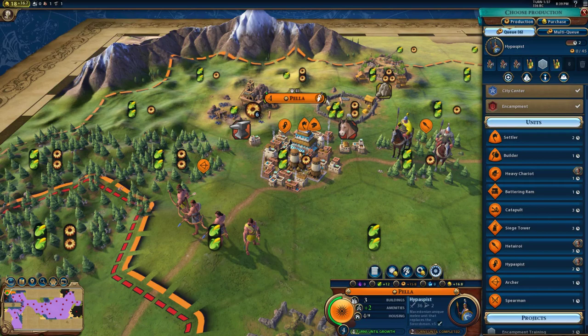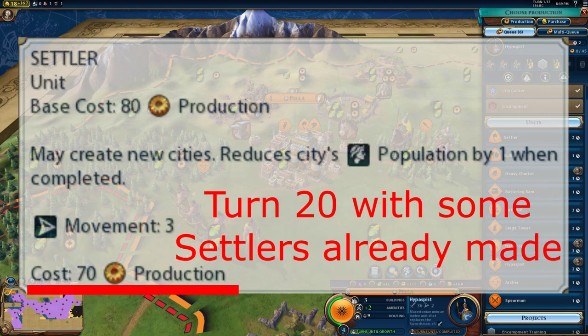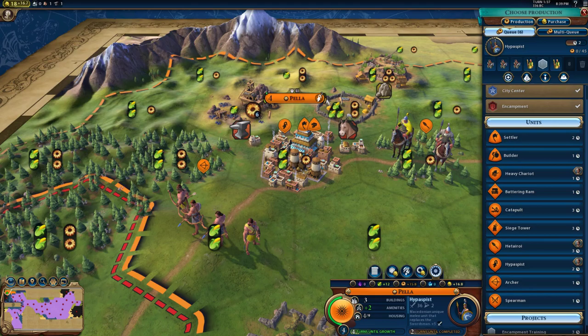Once you're done producing Hetairoi, I recommend producing settlers. Now here's the thing with Pella: after the first settler, I like to switch to encampment training. The reason is that for every settler you complete, the production cost for a new settler increases. Cities you take over later won't have as much production as Pella, so if you build too many settlers from Pella, settlers in other cities won't finish in time. By spreading the load, you'll construct more settlers finishing around the same turn while keeping your population high.